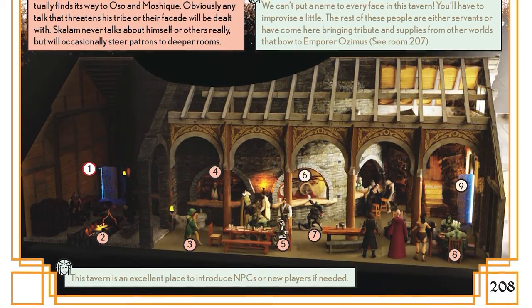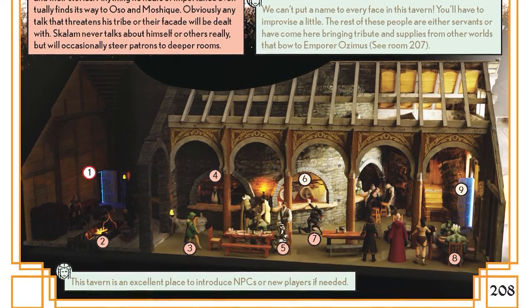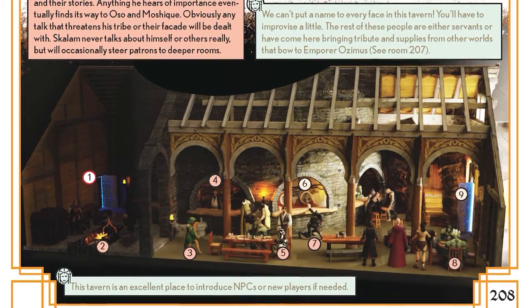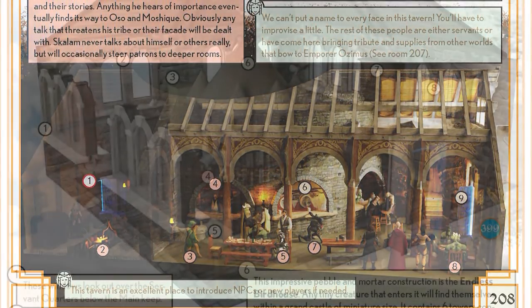We can't always fit every piece of information onto each page; therefore, good improvisation still goes a long way. As a matter of fact, in some rooms we're just begging the GM to add their own flavor.